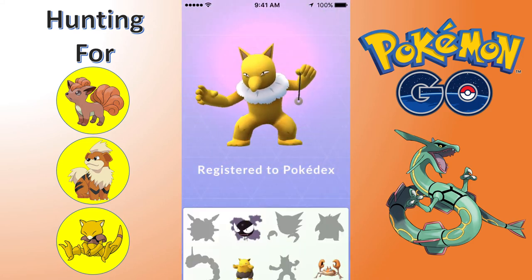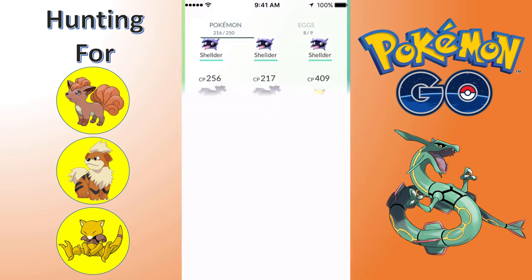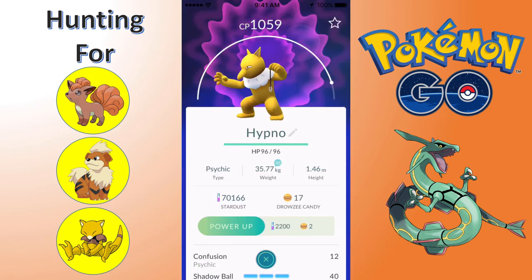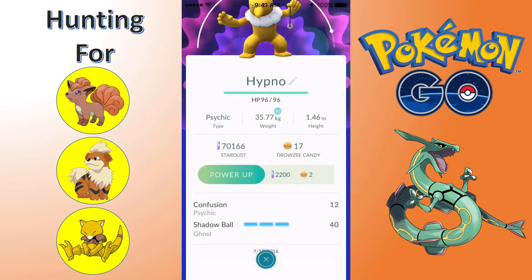Halfway to getting a Kingler. Rhyhorn - about halfway to getting a Rhydon, which is going to be awesome. I want a Kingdra bad. Still on that grind to get Magikarp - not even 10% of the way.